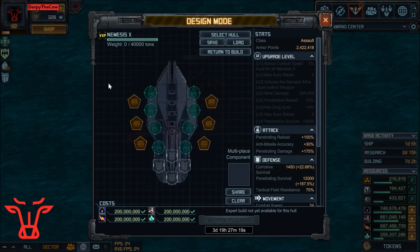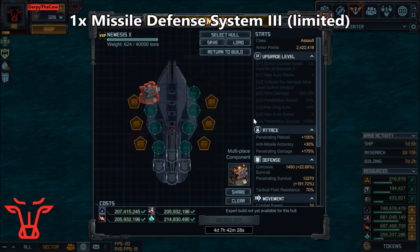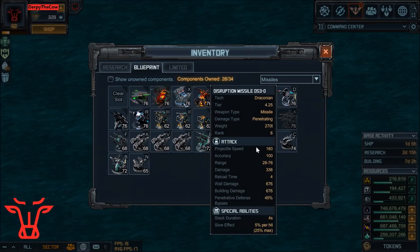This is my build for my four regular ships. My first weapon I'm going to use is the Missile Defense System 3 Countermeasure. I'm going to have one of these on each of the four regular Nemesis. For the other weapons, I'm just going with the missile that came with them, which you can find here.